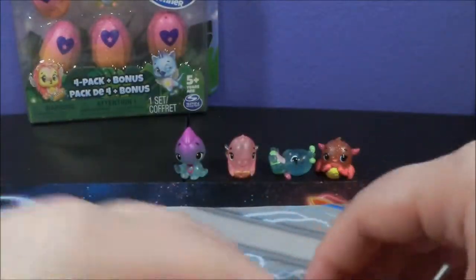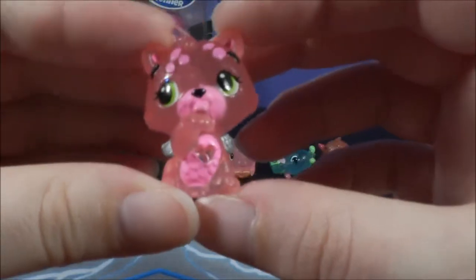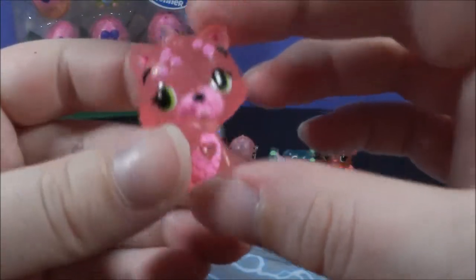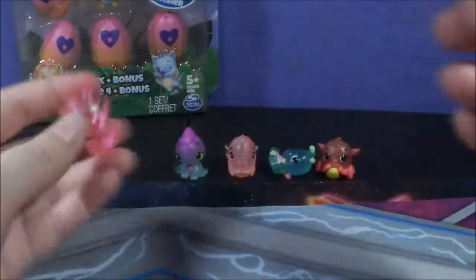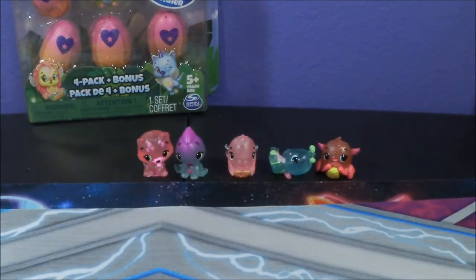Final egg for this pack — it is yellow, definitely yellow, so Savannah or Starlight Shores. We got the Chi Tree — the pink Chi Tree. Very cute. And I can't remember if I have this one or the purple one. All right, on to the next pack.